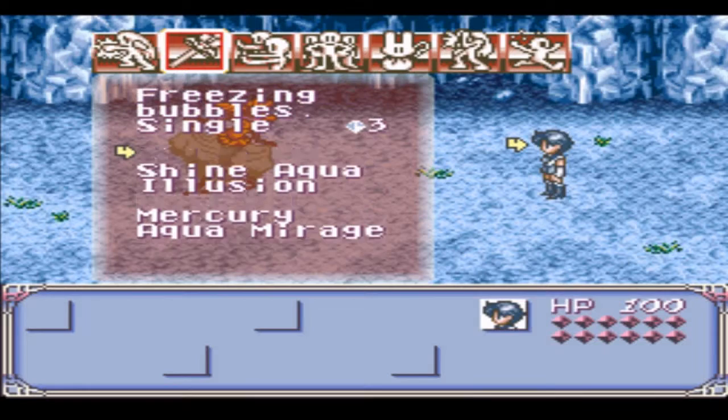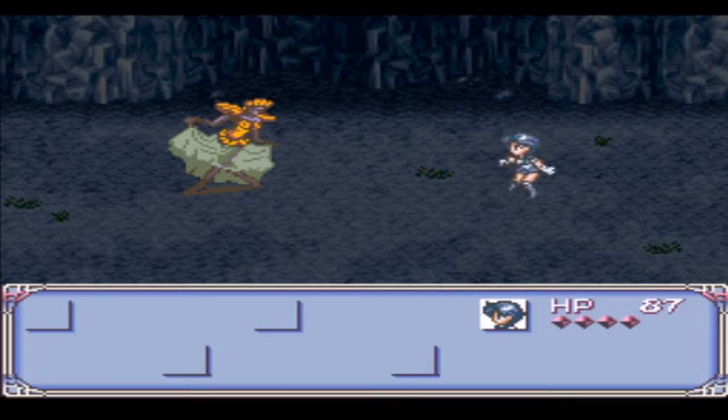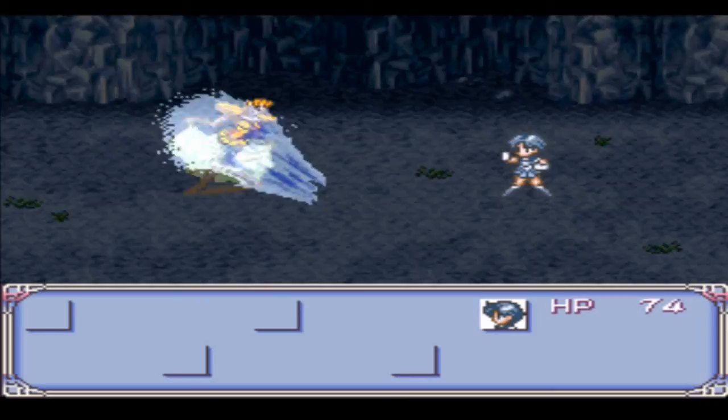I feel that this is where stronger enemies are at, so I probably shouldn't be here. Let's see — yep, this is where stronger enemies are at. Let me leave after this battle. I don't even know what she's saying. Shine Aqua Illusion — that's what she's saying.